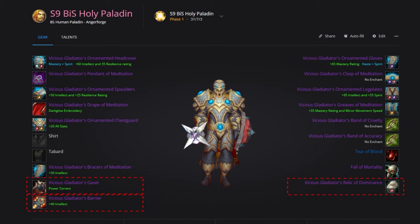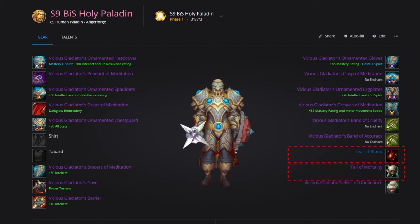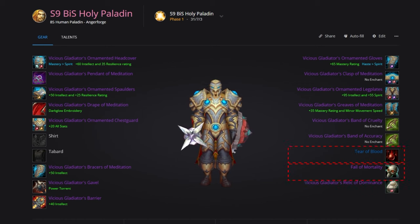For weapons, use the Vicious Gladiator's Gavel in the main hand and Vicious Gladiator's Barrier in the off-hand. The relic slot gets the Vicious Gladiator's Relic of Dominance. For jewelry, pick up the Vicious Gladiator's Pendant of Meditation, the Band of Dominance and Band of Accuracy for rings — this is where most of our hit comes from. For trinkets, Horde use the Vicious Gladiator's Medallion of Tenacity, then Tear of Blood and Fall of Mortality. Tear of Blood procs a massive spirit bonus off critical heals, which Paladin specializes in — much better than Tsunami since we're not spam casting.